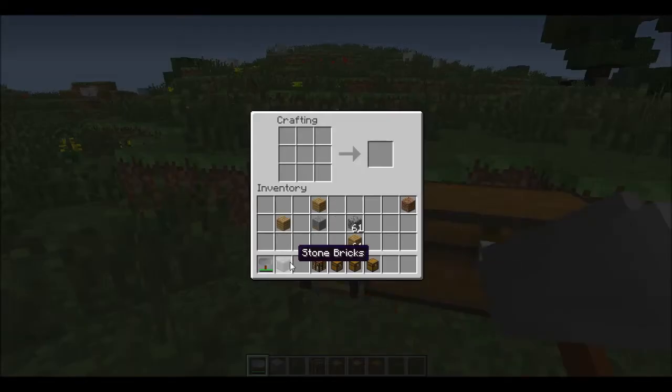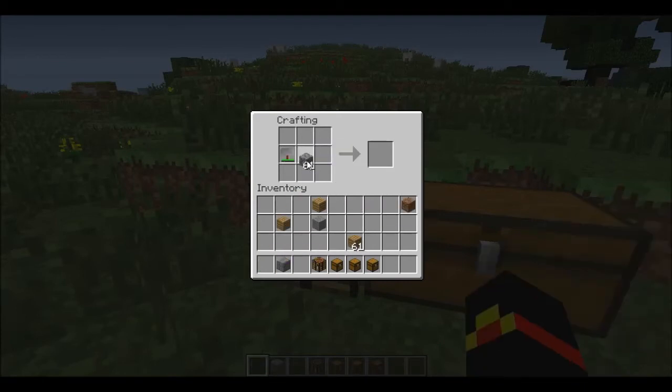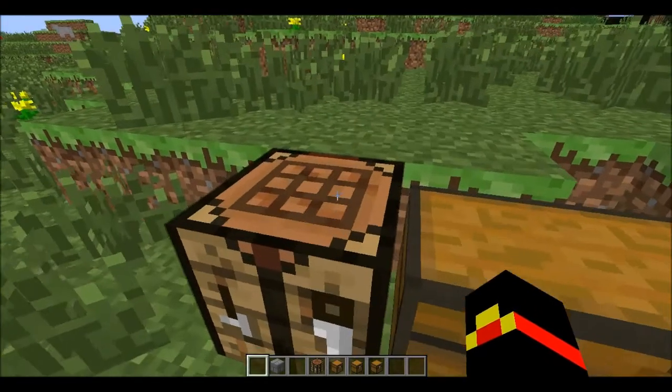To get stone bricks, normally you have to smelt stone and then craft them — but with the hammer it is a one-to-one conversion rate instead of the usual four-to-one with stone. And as you can see, it is taking durability, so the hammer does have durability loss.